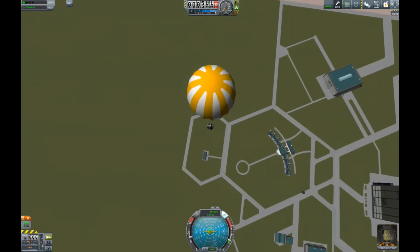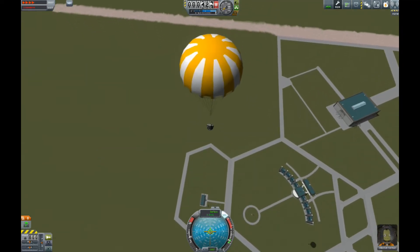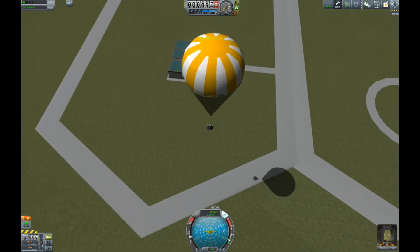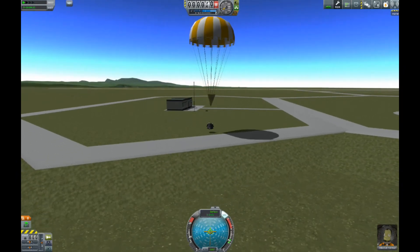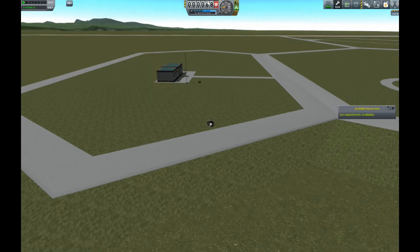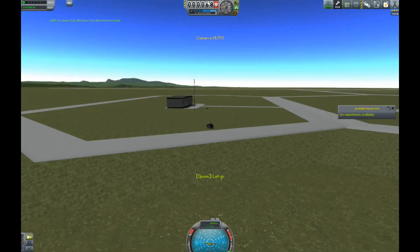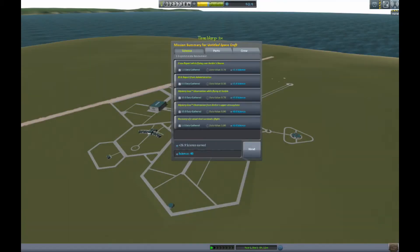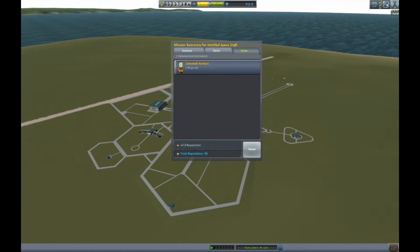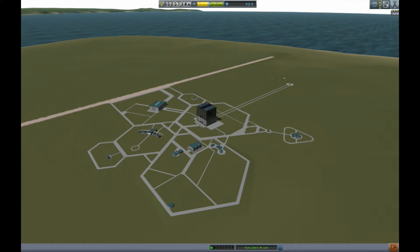Coming back down — when you land in different segments of the space facility you can hop out and get another EVA report, which my science indicator at the top will flag. After recovering our vehicle we got 40 science and a good bit of cash — over two grand — and Jebediah got one experience point, which is good.